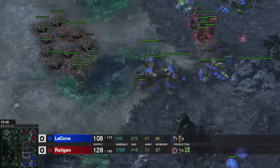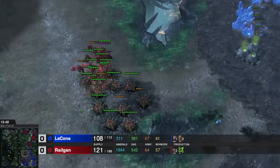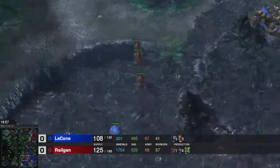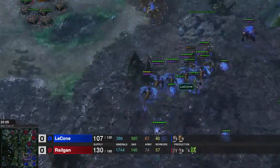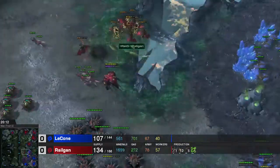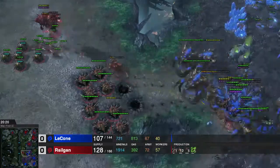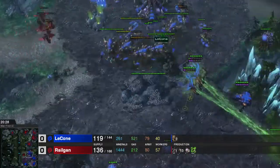So I go in for another round. The problem are the Vipers - the Ultralisks I can kind of deal with, but the Vipers I really can't. Because we will see the Parasitic Bomb being used soon. Right here we go - so I have to spread out all my Mutalisks, and most of them still die anyway or are at the very least at a really low amount of health.